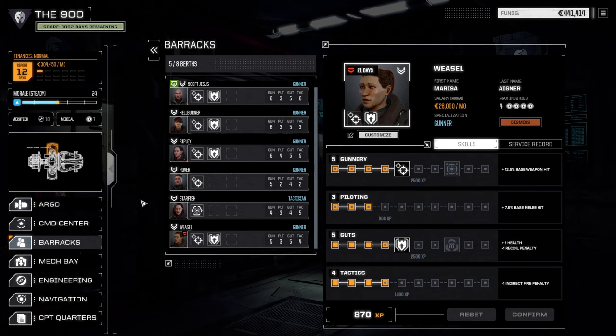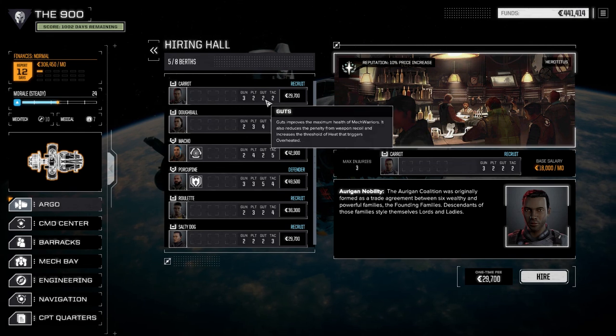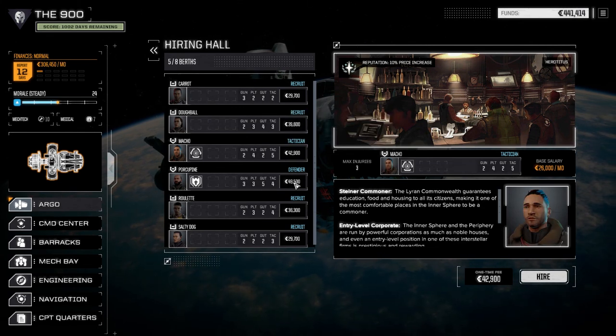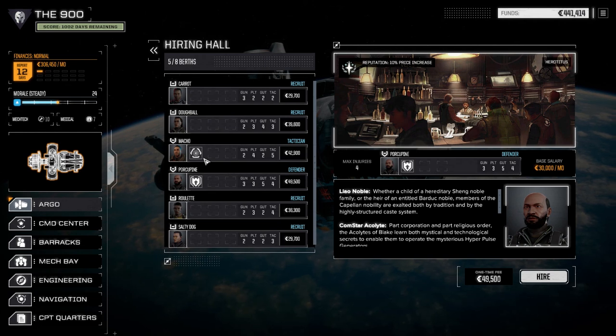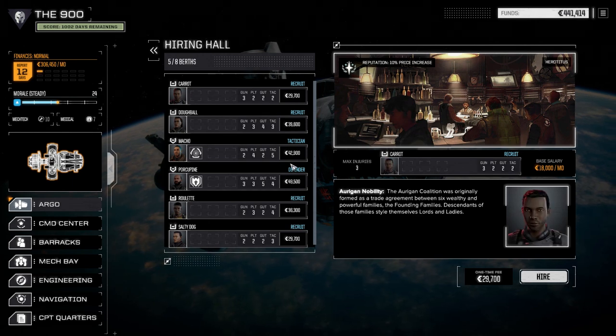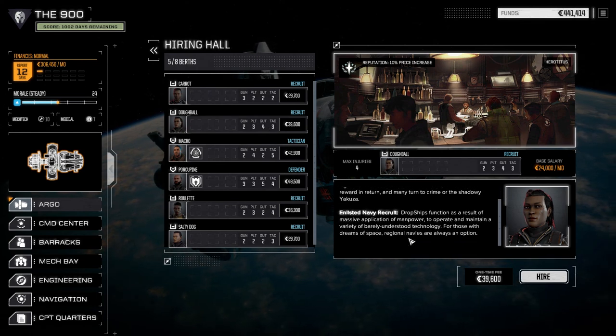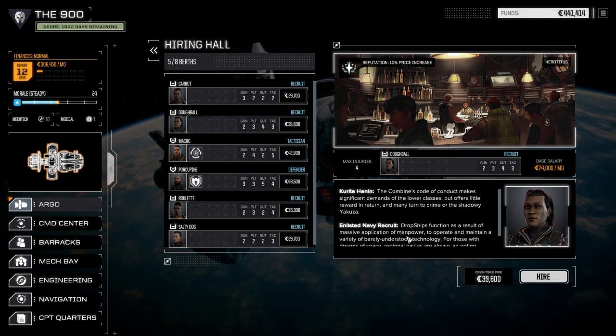Let's have a look at the hiring hall just in case there's somebody worth it. 18 grand, 24 grand — I don't think so. This might be the only choice right now at 18,000 a month, gunnery 3. Although this other one's not bad either — she might get bonus XP to start since she was an enlisted navy recruit, which would mean a half decently skilled pilot. But I think we'll leave this for now.